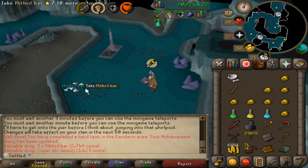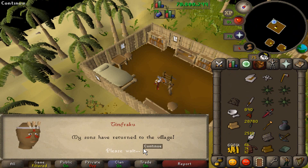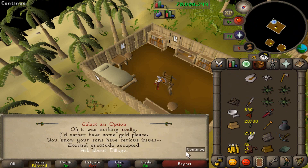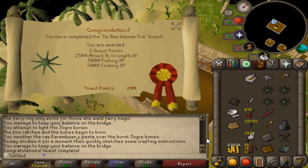We killed it — easy peasy! Not even any chewed bones, what is this? This quest was kind of a nightmare honestly, I don't like this quest at all. But this will actually get me to 200 quest points, so that's pretty chill. And we got another slayer block.